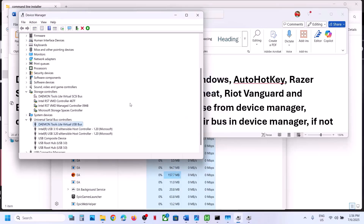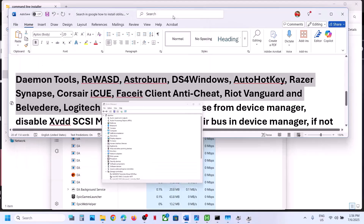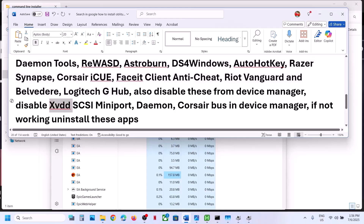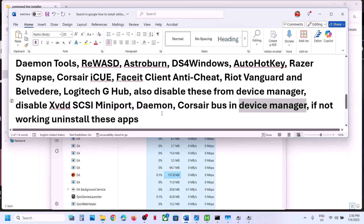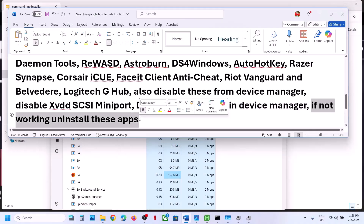Expand the Universal Serial Bus Controllers section and if you see a related device, right-click and click Disable Device — you can enable it later. Also, if you have xvdd SCSI Miniport, Daemon Tools, or Corsair listed in Device Manager, right-click and disable them. Relaunch the game and check. You can always re-enable these afterwards. If it still doesn't work, uninstall the applications and restart.